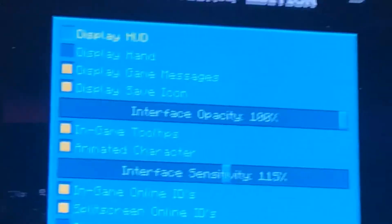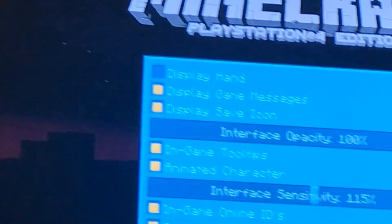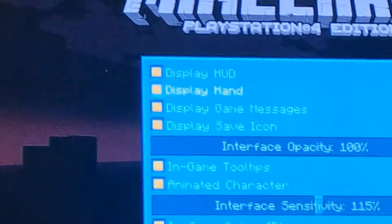Also, if you want to know how to get your display off of your hand on PS4, press the option button, go to Help and Options, then press Settings, then press User Interface. Then go to Hand and they'll probably both be on — turn it off and then it would look like what I just had.